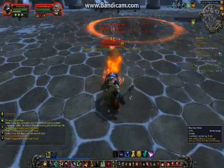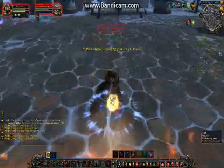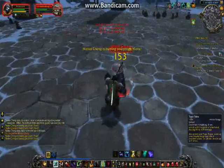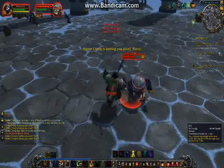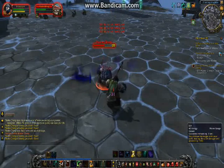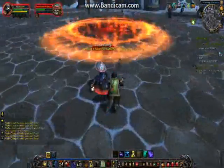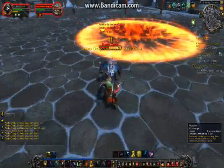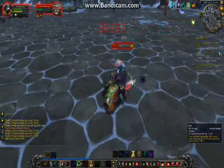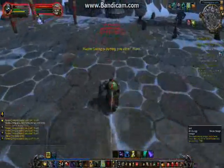Kick smash gets very good aggro. You always need to be active when you're tanking. Blackout Kick is a very good attack. Use it very often to get some very good damage. Provoke is also a useful attack.